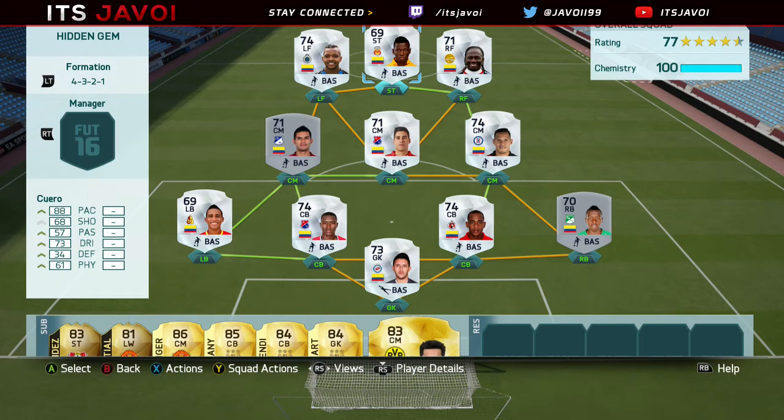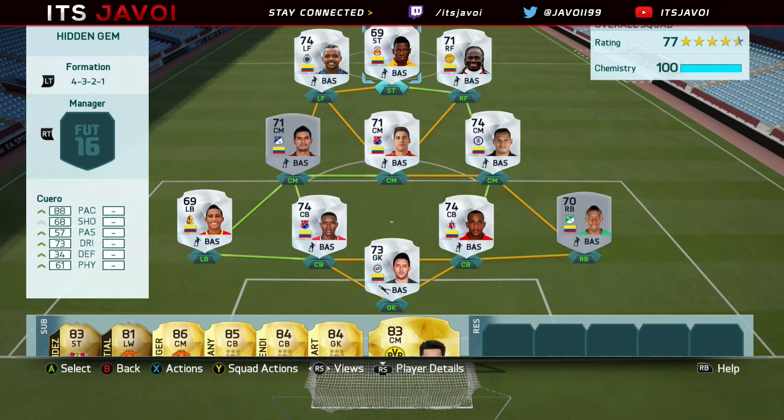Pretty much the idea is I pick a certain player that is either low rated or has pretty good stats for his rating and doesn't go for that much coin — say like sub 1k, under 1k or maybe under 2k — fairly cheap and fairly not very well known. And the first player we've got for this episode is the Colombian